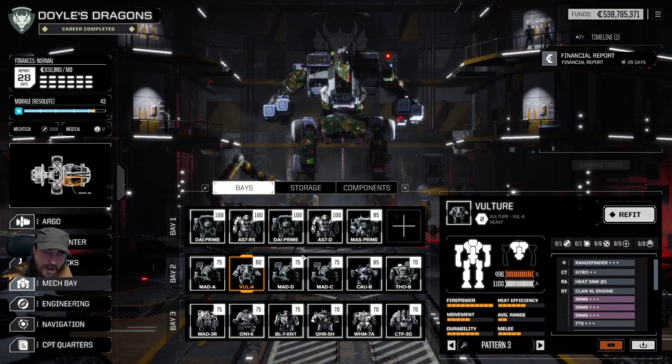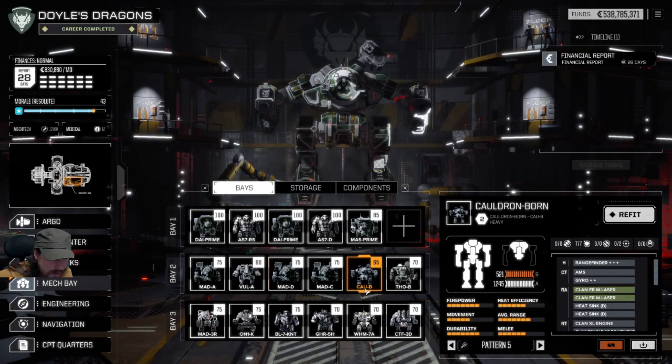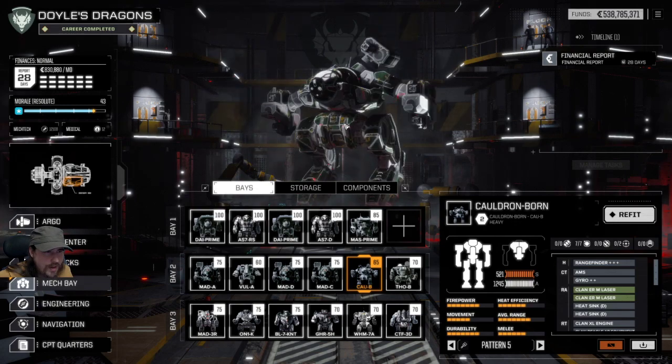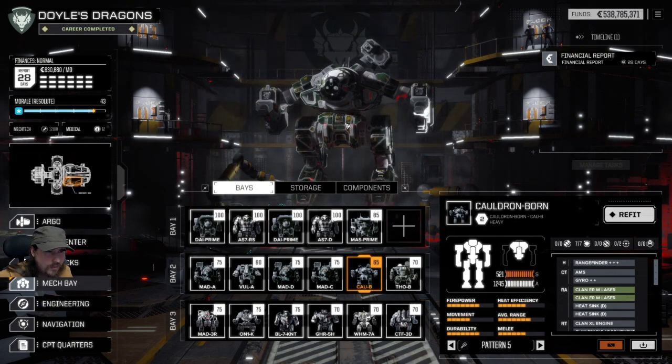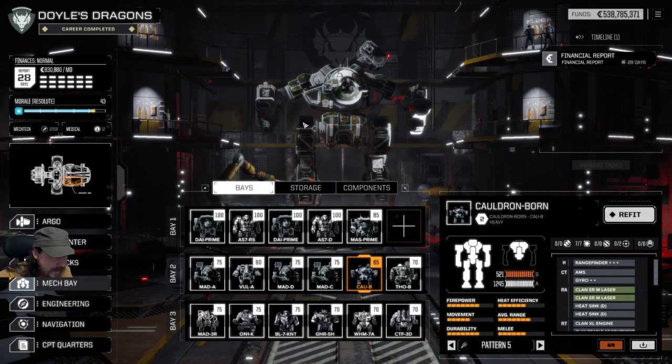Hopefully I'll have enough time to show you a five-skull mission at some point. You might be thinking 'I've seen this Doyle guy play, he's rubbish — I'll be able to handle the five-skull clan missions no problem.' Fair enough, don't trust my judgment — try them for yourself. You'll see. Right, we've also got a Cauldron Born here, also known as the Ebon Jaguar by the clans. This is possibly my favorite clan heavy mech from my days of playing MWO — I just love how it looked and what you could fit in it, all for 65 tons.